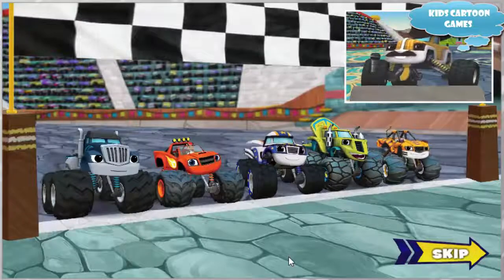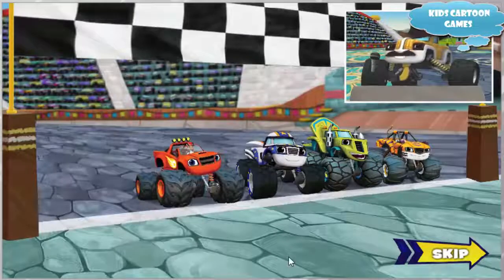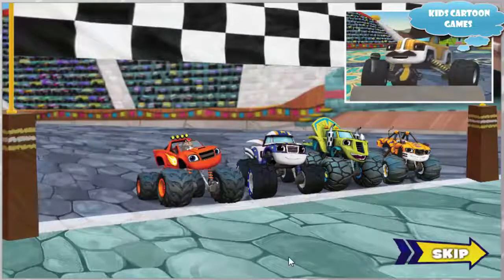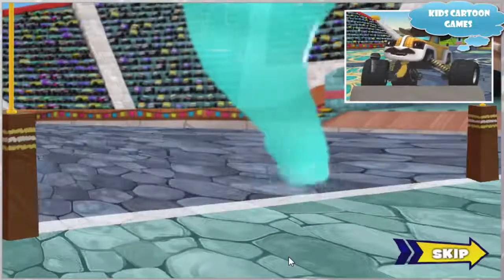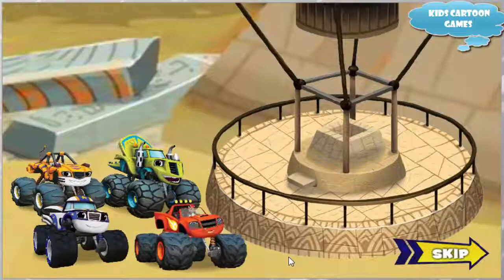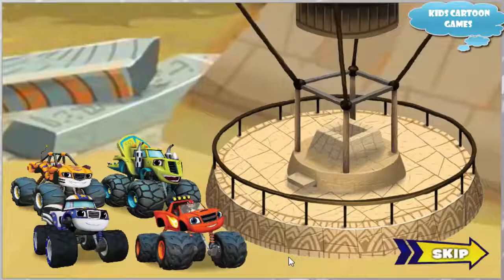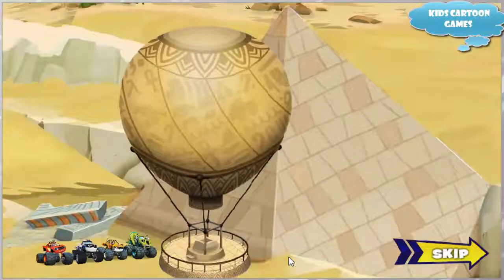On your marks, get set, go! No — Crusher is cheating again. His wild whirlwind machine has made a whirlwind that's carrying Blaze and his friends far away. But monster machines never give up — we keep on rolling! Let's head back!